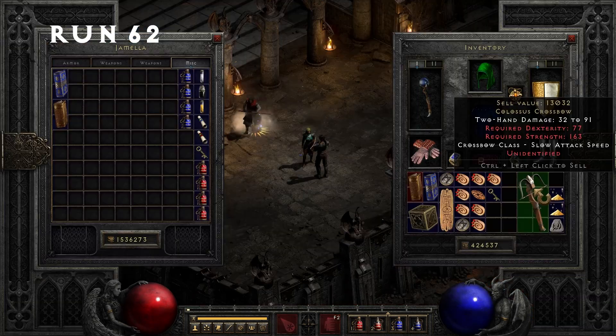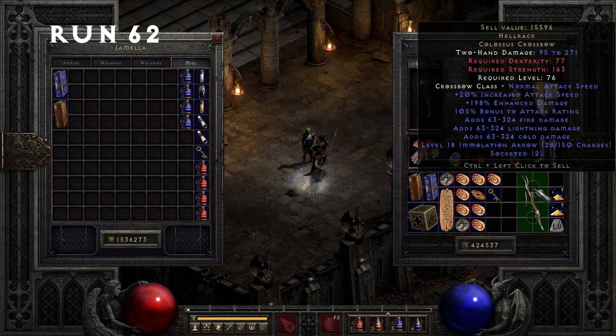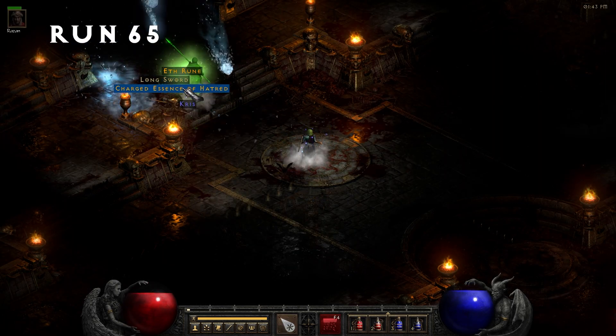Run 62, we find a Hellrack Colossus Crossbow. Run 65, we find another Charged Essence.